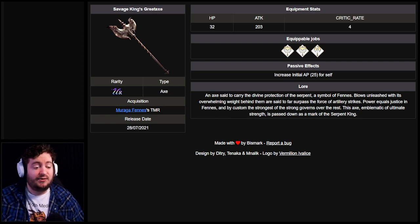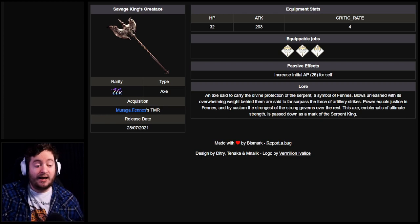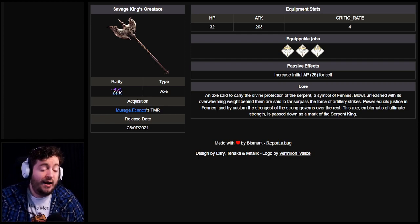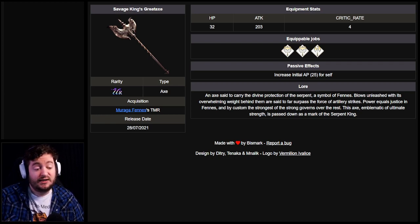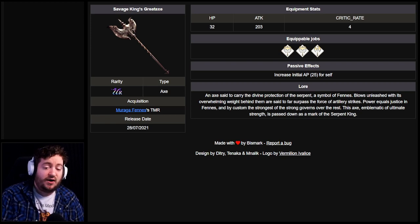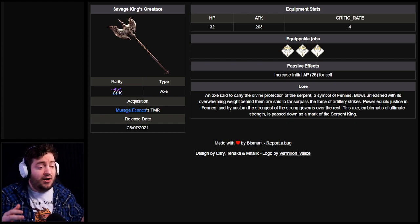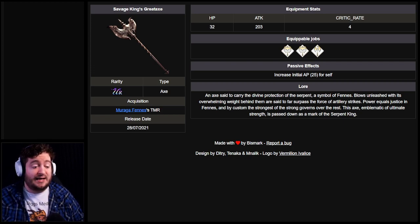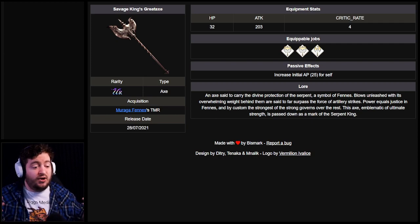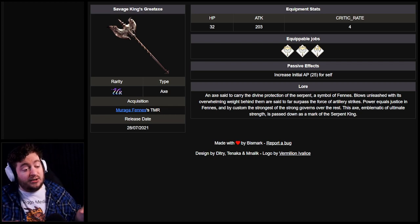A lot of people would look at this and say, well, there's no slash attack up and no slash resistance penetration — why would I ever use this axe? Great question. First off, that initial AP up 25 could be the difference between using an attack in an additional turn. Maybe you don't have enough AP generation TMRs, so you want AP generation on another unit. On top of all of this, we do have TMR enhancements coming out in the near future — within the next couple of weeks, actually. You'll be able to augment this with accuracy, more attack, or even increased acquired AP up, making it a very viable weapon in a bunch of different situations.